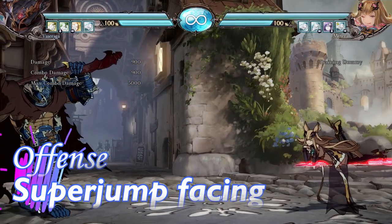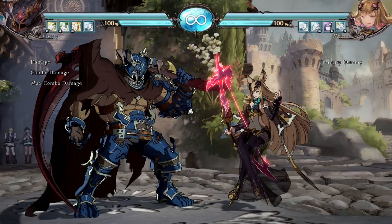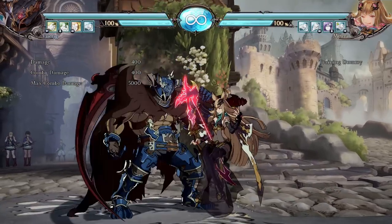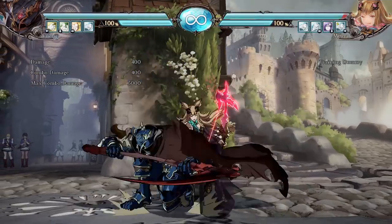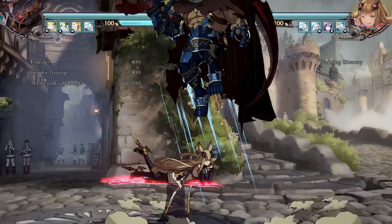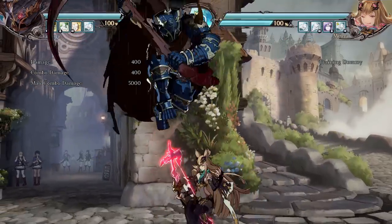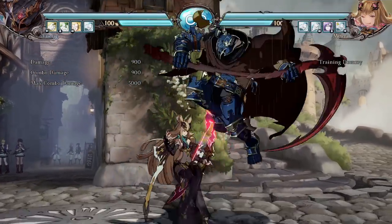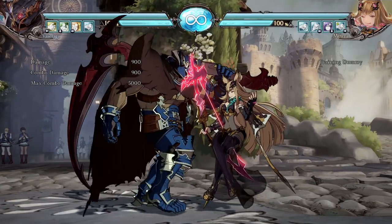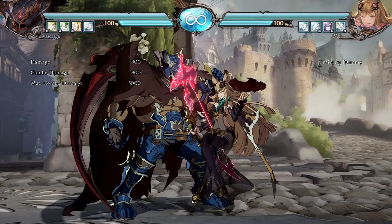Another offensive note: jumping versus super jumping. Many characters can cross up in this game by jumping over the opponent and hitting them. Vassaraga is weaker at this than most — he can only really cross up with jump light. However, if you super jump (like in other Arc System Works games), the super jump auto-faces you, unlike a regular jump. This means you can use bigger, better jump normals that couldn't cross up with a regular jump.